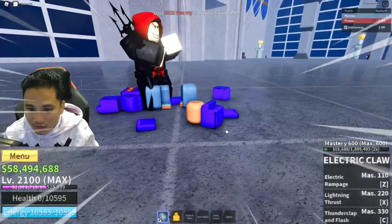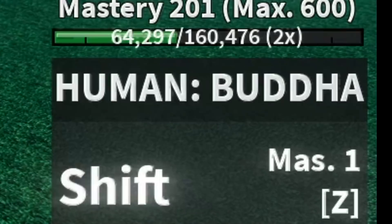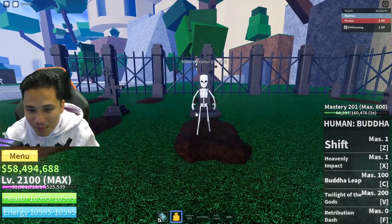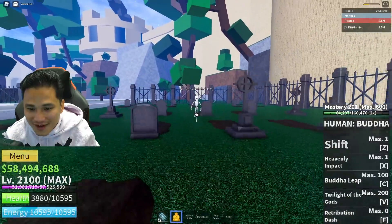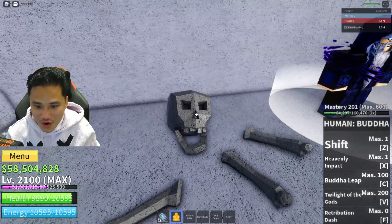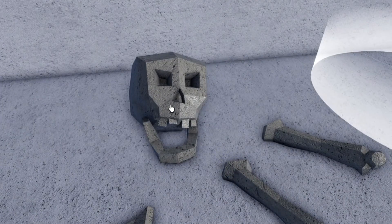Those fires are looking good! Oh look at that — that was pretty cool. Let's check out the skills of the Buddha — boom! I like the Buddha, it's kind of shiny. There's a skeleton boy — oh he wants to fight. Look at this bone with the pro shader, without the pro shader.